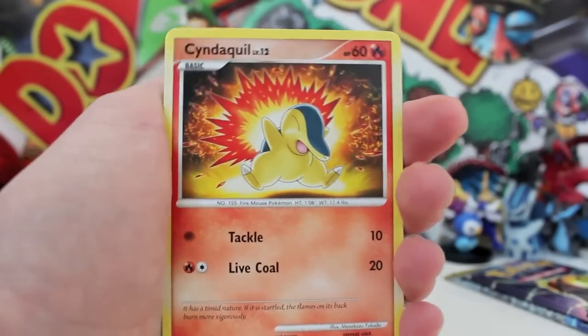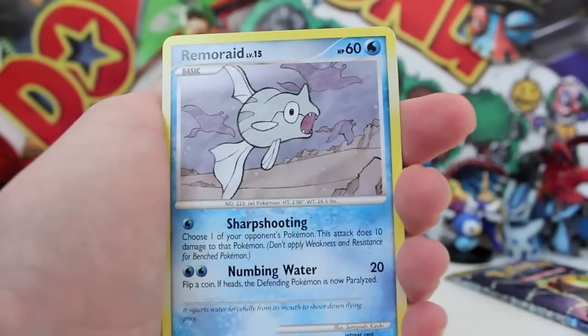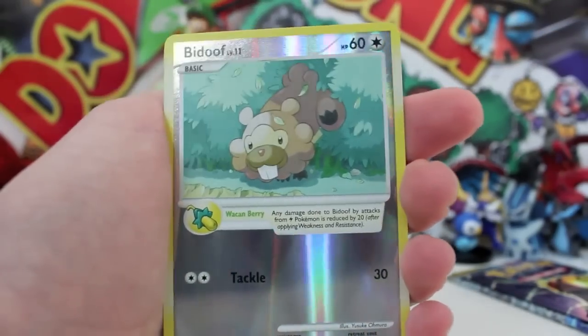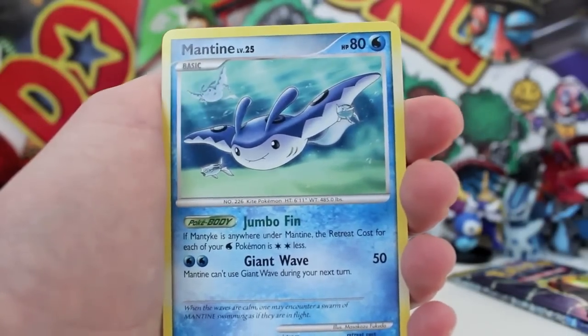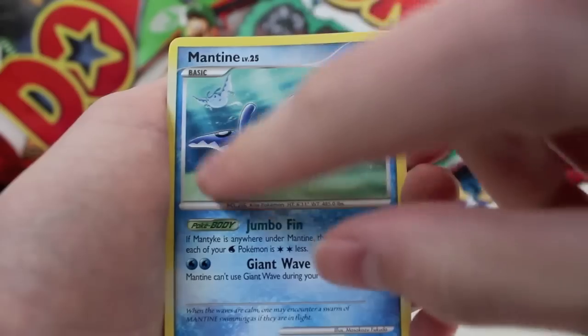Anyway, we've got an awesome-looking Cyndaquil — love Cyndaquil, he's such a bowler. We've also got a Remoraid there. Our Reverse is a bit off, and our Regular Rare is a Mantine Regular Rare. We got Jumbo Finn and Giant Wave, and look at all the other Mantines. That's really awesome.